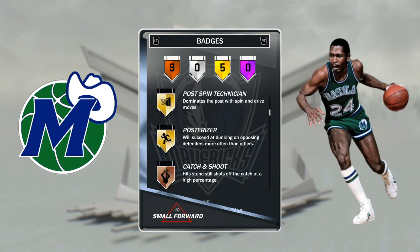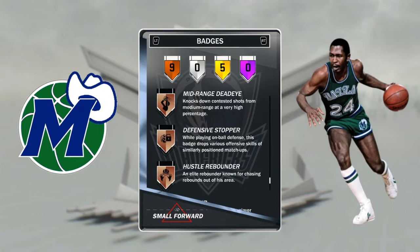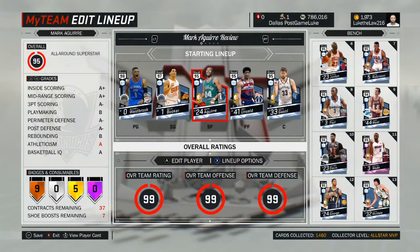For badges, I golded out all of his post moves — drop step, dream shake, post spin. I gave him gold posterizer and added bruiser gold, then threw on a bronze hustle rebounder. He comes with some other good ones: relentless, acrobat, catch and shoot — good badges. He comes with 12 total, so that's not bad, but they're all bronze, which sucks.